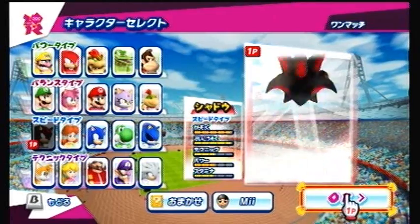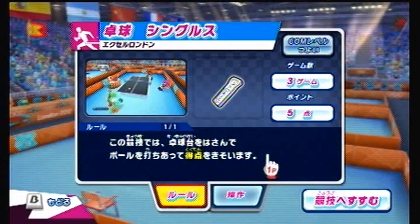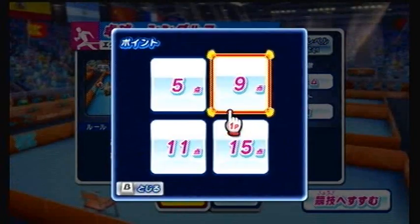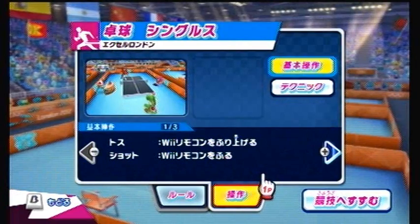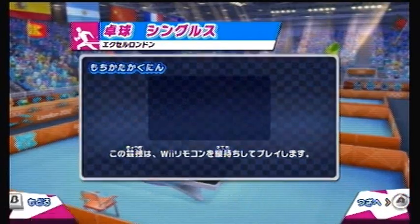Once again, I'll be choosing my character of choice: Shadow. The controls remain almost the same, with the remote acting as a virtual paddle. This time around, however, you cannot drop shot or smash at any time. I will show later how smashes come. Swinging the remote while pressing the B button will now perform your character's special smash, but only when your character is flashing. I will show and explain more as we proceed to this event.